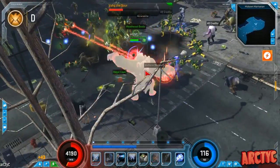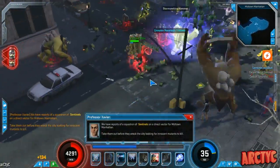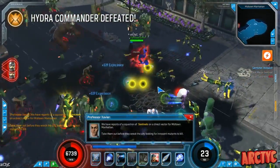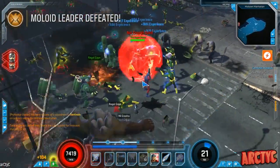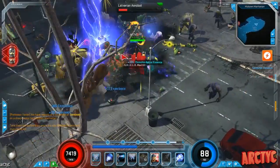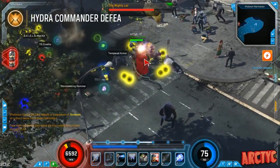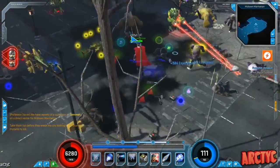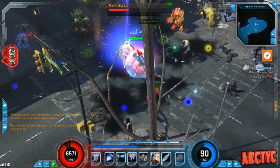God Blast does well even with points not fully allocated, so I'm not sure what they need to do — maybe make it a channeled beam or something. It feels a bit wasted in its current form, but it's good for trash mobs at the very least. You can see I'm just wrecking house here — a lot of Godly Valor being used along with God Blast.